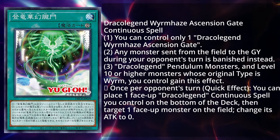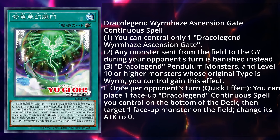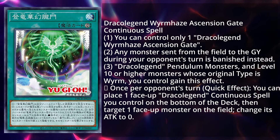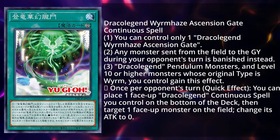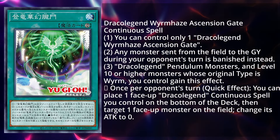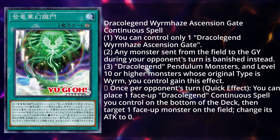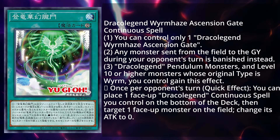Finally, the respective Worm Gate: Draco Legend Worm Haze Ascension Gate. It is a continuous spell, and you can only control one. Any monster sent from the field to the graveyard during your opponent's turn is banished instead. Draco Legend Pendulum monsters and level 10 or higher monsters whose original type is Worm you control gain this effect: once per opponent's turn, quick effect, you can place one face-up Draco Legend continuous spell you control on the bottom of the deck, then target one face-up monster on the field and change its attack to zero. Being able to do this during the battle phase is useful to stop damage, but it's going to be very rare for things to attack over a 3000 or 3500 beatstick. This is one of the weaker ones — I think it's going to be a one-of, maybe two-of if needed.